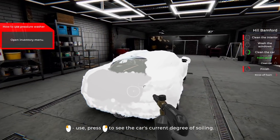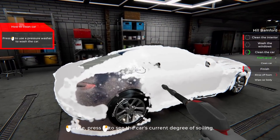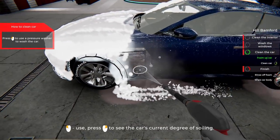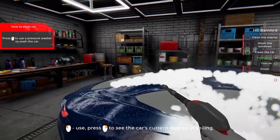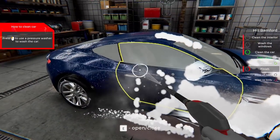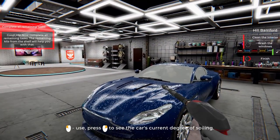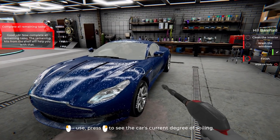Open inventory menu — will do. Let's go ahead and get the pressure washer out. Got to get all that grime off, bruh. It's nasty, it's gross. Got to make you pretty. Get all that nasty dirt and grime off, going to make you lovely again — it's going to be nice, pristine. I like how it kind of trickles off, the soap just falls away. Got to wash it off, got to get it off. Now I'm finished. Nifty. Good job. Now complete all the remaining tasks — the remaining kits from the shelf will help you with that.